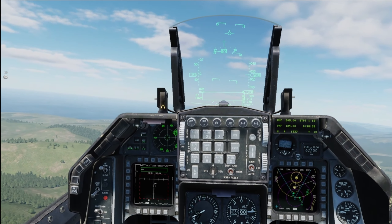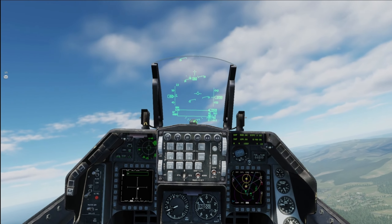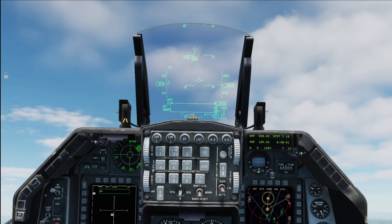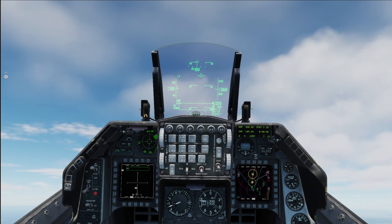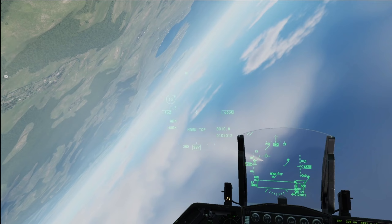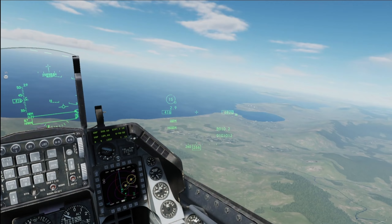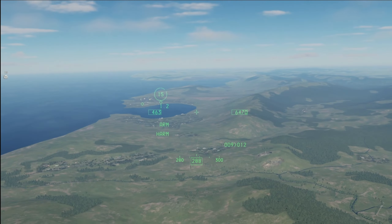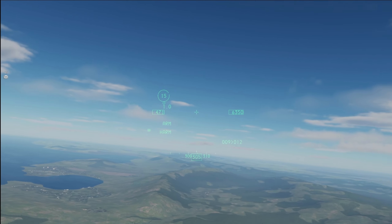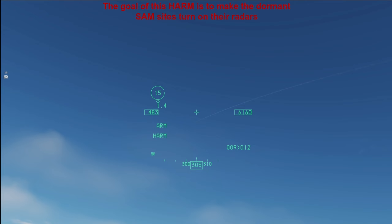SEED stands for Suppression of Enemy Air Defense — suppression of enemy radar systems like SA-15 sites, Pantsirs, you name it. What I'd like to see in the next updates is obviously a rework to AA, getting new AA into the game, to then see things like HARMs — High-speed Anti-Radiation Missiles, like the AGM-88. I don't remember the Russian counterpart.